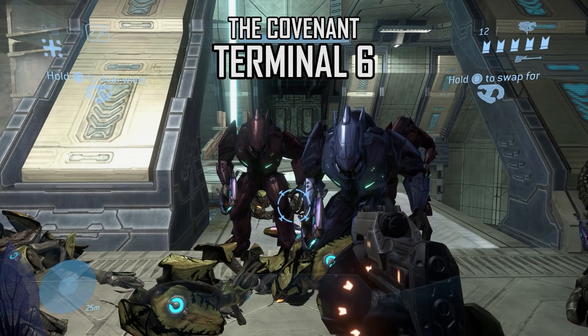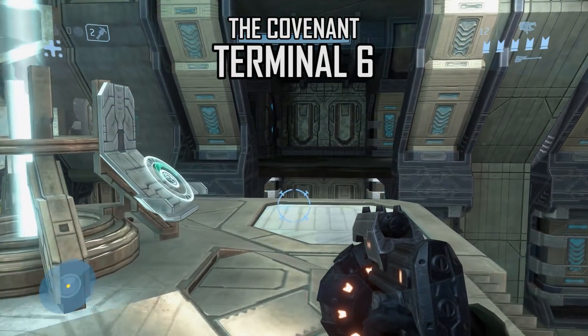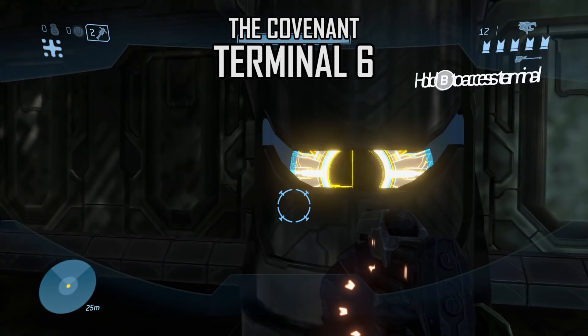Terminal 6 is found in the third tower in the same manner as Terminal 4. You'll come to the elevator, but rather than activating it, jump across to the opposite side and find the terminal hidden away.